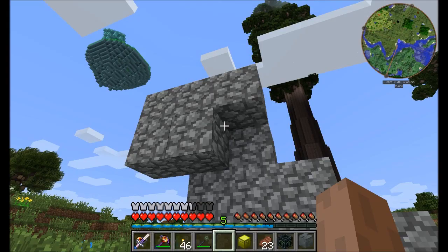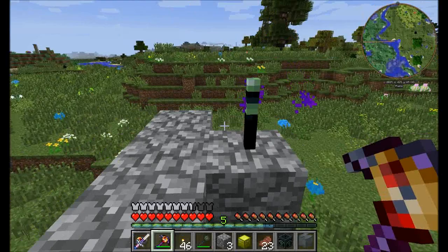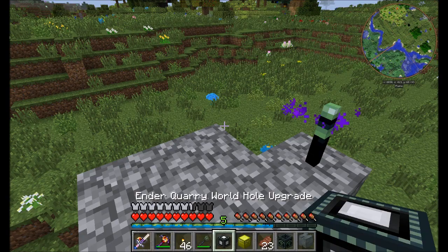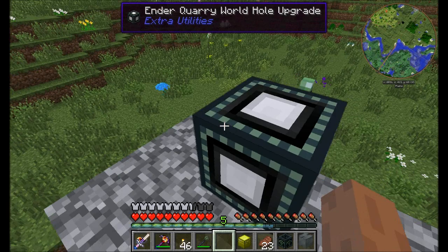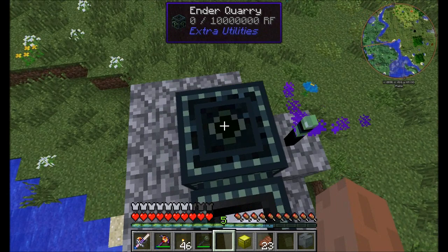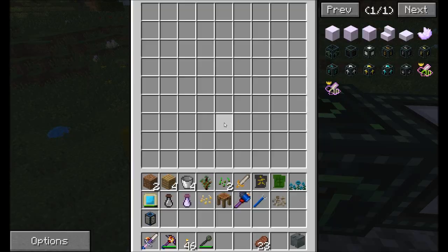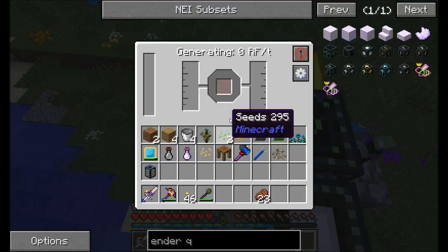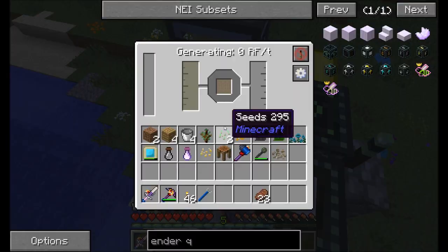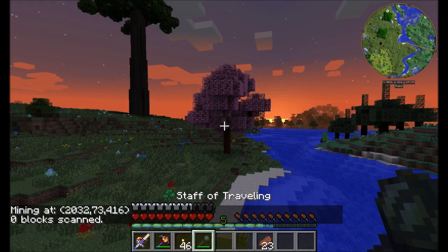So we want to find coordinate 415 at Y 68 — we'll head off in this direction and find 415 68 however far away we want to go. Particles mean good — cool! Now all we need to do is head back and get our ender quarry set up. I think all we need is the ender quarry here, and I'm going to build a little platform for this. I'm out of cobblestone — that's okay. We'll have just a basic manual process for now, and of course we're going to upgrade this to be fully automated.